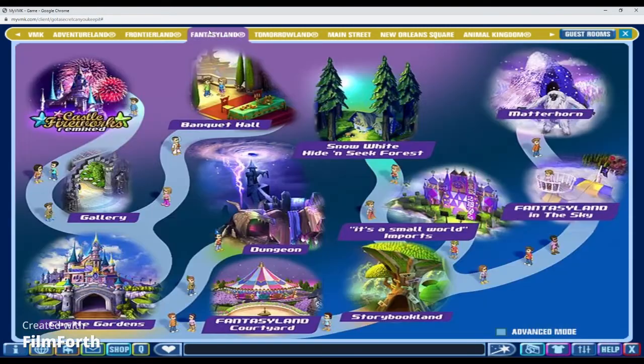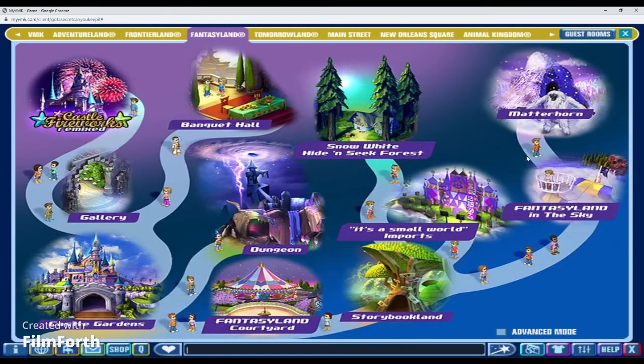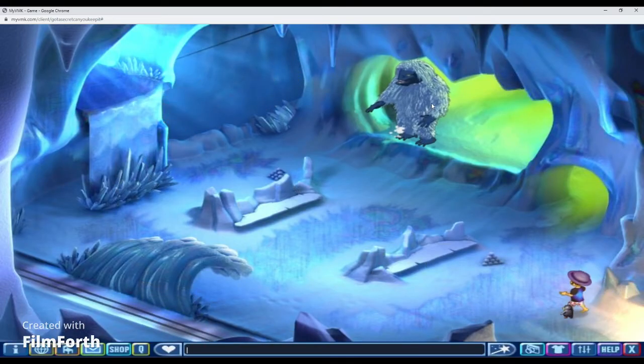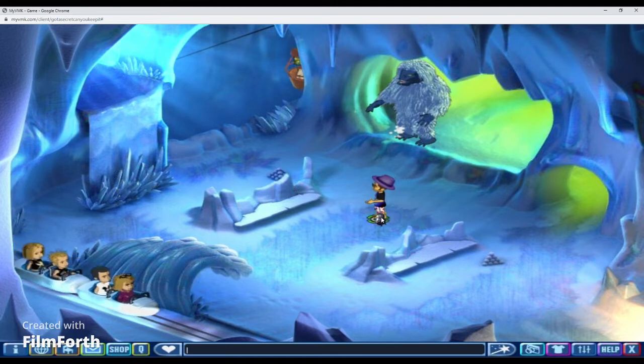For the Fantasyland map, my favorite rooms are Snow White and the Hide and Seek Forest area — very calm and cool looking. They did block off the entrance to go to the top part, which is annoying because I always used to go on top and just chill. My other favorite place is Matterhorn — chilling out, talking to the Yeti. I wish we could throw snowballs in here, just throw snowballs at each other.